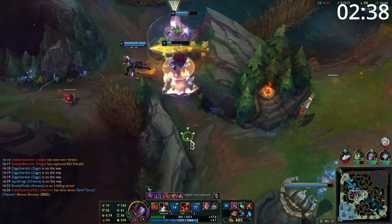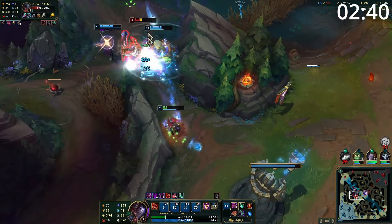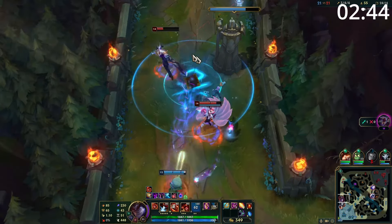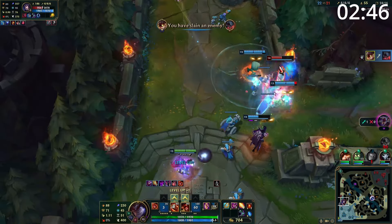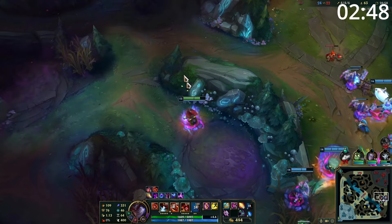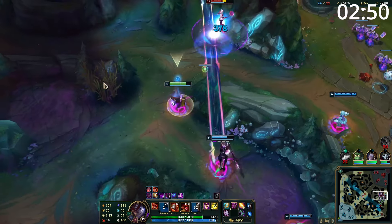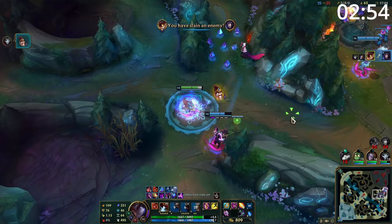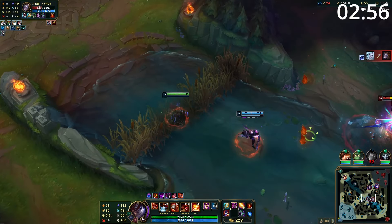Entering the mid game, destroy your tower as soon as possible and rotate mid to get down another tower. You're also amazing at securing objectives, as if the enemy wants to challenge, they have to walk through your E and W. Entering late game teamfights, play as the backline mage. When enemies group together, simply throw out all your buttons to deal tons of damage. Otherwise, spam Q and use E and W to protect yourself.